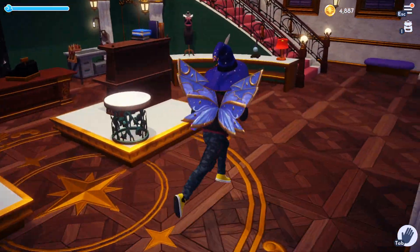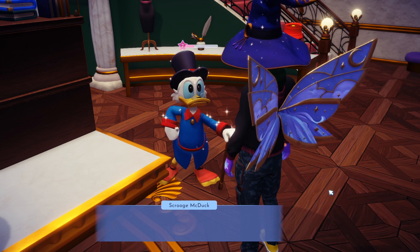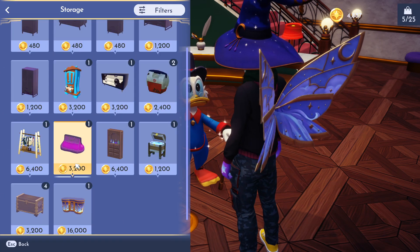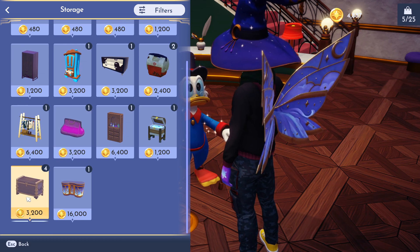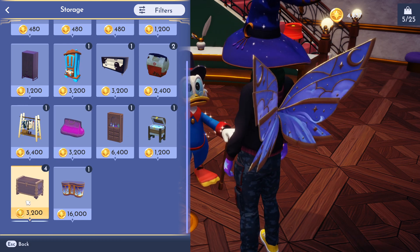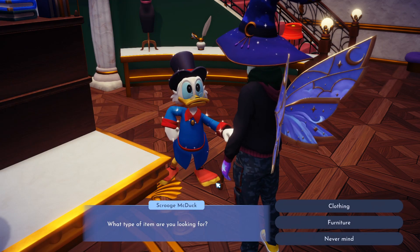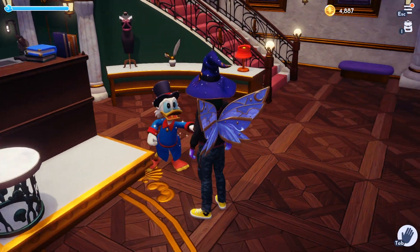Let's go take a look at what he's got. Talk to him, go to 'I'd like to order some items', go down to Furniture, then over to Storage, and you're going to see it's unlocked right here for $3,200. You can purchase as many as you'd like. I purchased about six of them and I'm going to go back to my base to show you exactly how the sharing feature works.